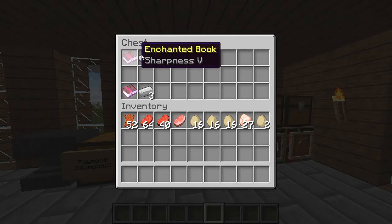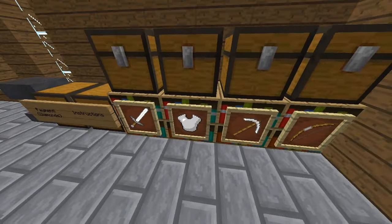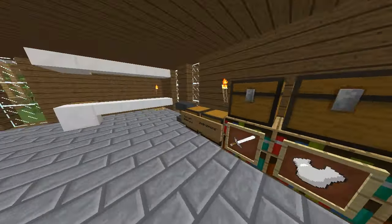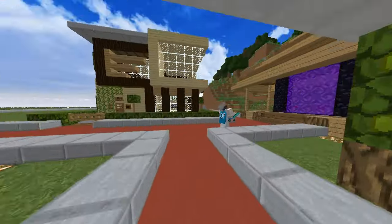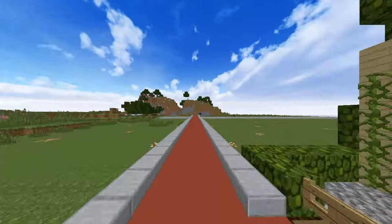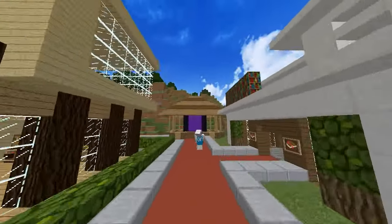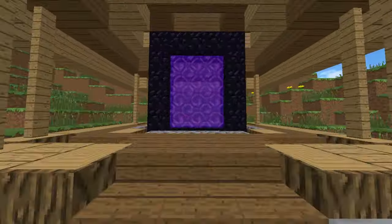So he has enchantments — like sharpness — for weapons, armor, pickaxes, and bows. We only have two shops right now. The SMP server is fairly new, but as you can see we have roadways here for lots of shops.